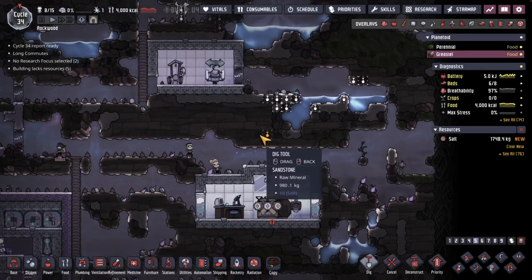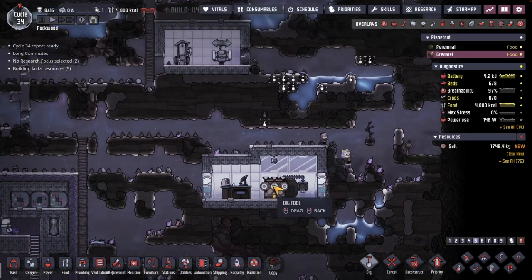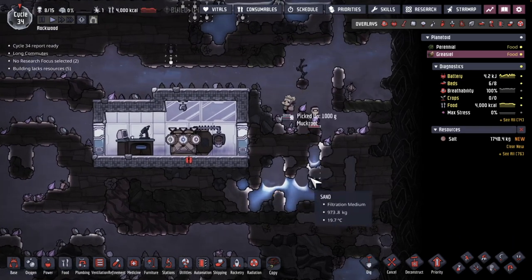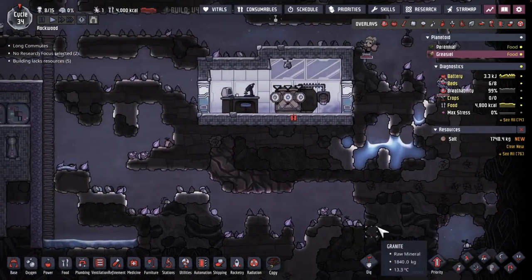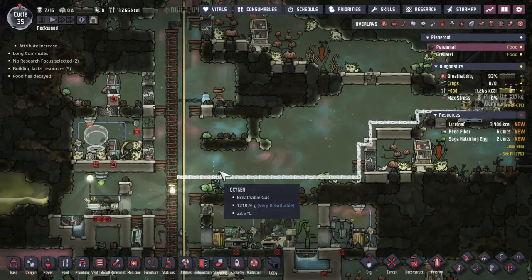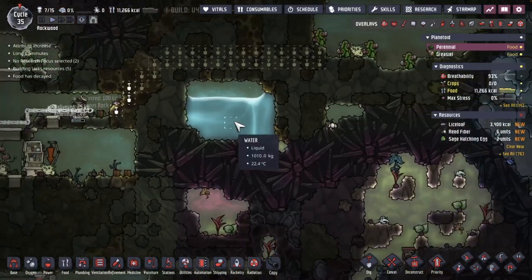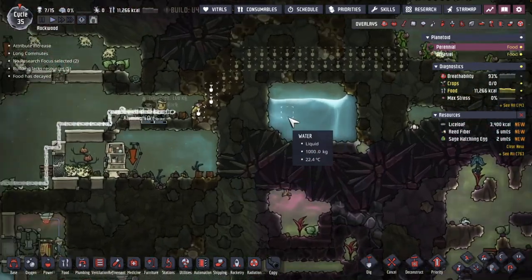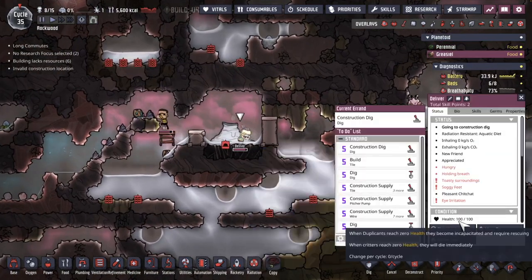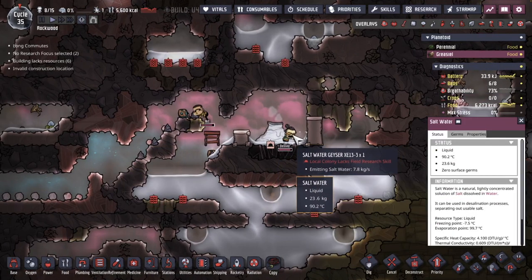Food is getting critical — telling the Dupes to start searching for all pieces of muck root that might be lying around because we're going to need it. Here's another electrolyzer on this base; bringing pipe and power over here because eventually I'm going to want to pump water from this cache. Time to move out, Dupes — we'll finish the rest of this later. Move, move, move, move, move out of there.